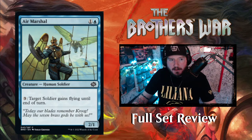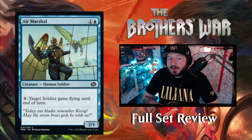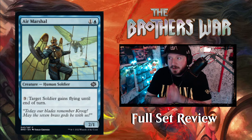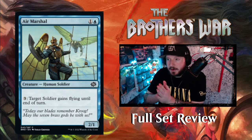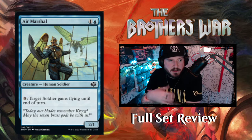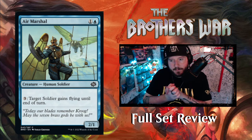We're gonna jump right into blue here. First up for blue we've got Air Marshal — one and a blue for a two-one human soldier creature. It has an activated ability of three mana: target soldier gains flying until end of turn. If you're watching this on YouTube, we're doing the full set review of The Brothers' War. We're going through all the colors individually starting from set number, so this is all going to be alphabetical.